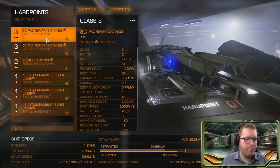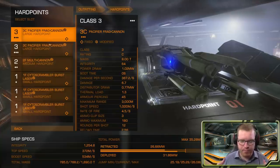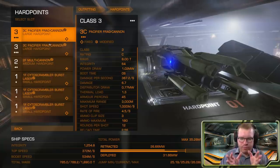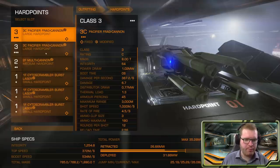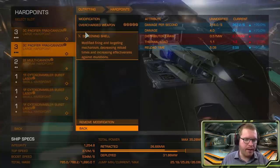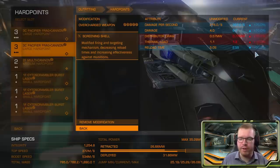For the large hardpoints I have two pacifier frag cannons. These are again Power Play weapons, coming from Zachary Hudson. They work much the same as normal frag cannons, only with a much tighter spread — meaning you don't miss as easily because the shot goes all over the place. Much more accurate than normal fragmentation cannons, and they can do a ton of damage when you get up close and personal and start hitting hull. Both of these have been modified with oversized for the additional 75% damage, and screening shell which reduces reload time by 50%, letting you get that next salvo off really quickly.